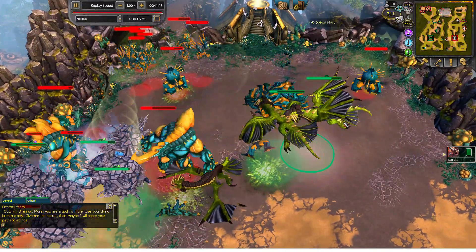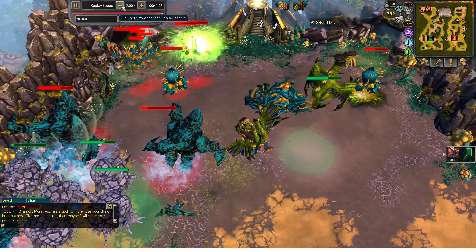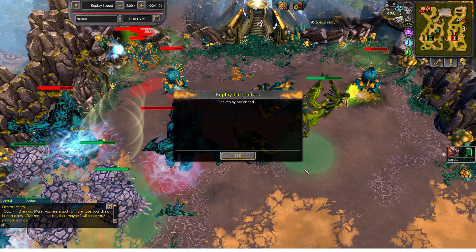You want to use Unholy Hero so that once the shield is down, just aim for Mora. And that's Sunbridge without using the gate switching method. Hope you guys enjoyed the video — please like and subscribe to my channel. See you next time.